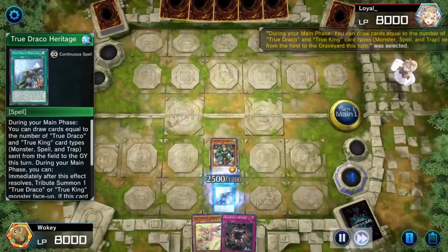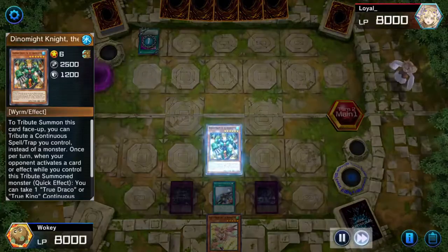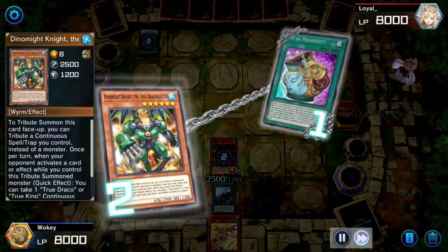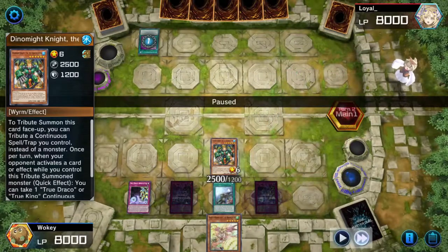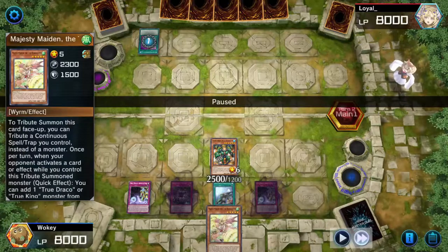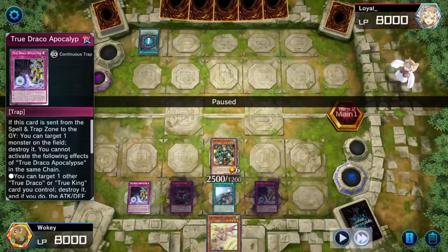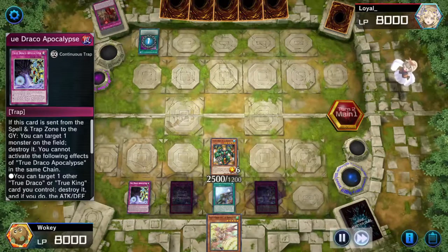Moving to the next duel — I activate True Draco. I've already messed up a little bit, but that let me draw my card. He activates Pot of Prosperity, and basically when any card effect activates, you can respond. There are two Dracos here: this one lets you activate one of the two Draco trap cards and put them on the field automatically. This one does monsters, which is why I started with him in front. The two trap cards have this crazy combo, so I'll continue on from here.